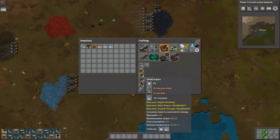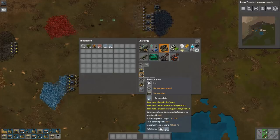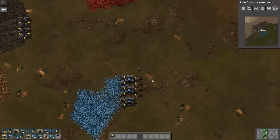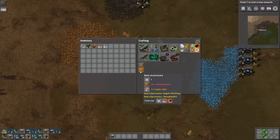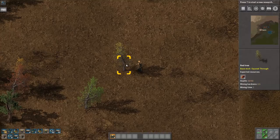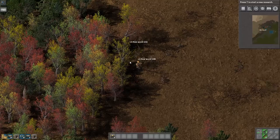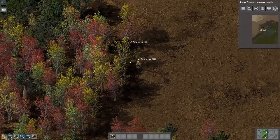The next part is definitely power. I shouldn't have used all mine because this is part of it. If you look at electronics — it is hugely more complex in Angels mods. One of the things it requires is wood, because it needs wooden boards in automated production. The green circuits of the vanilla game are changed into different types: basic circuits and basic electronic boards. Every one tier of electronics in the base game becomes two tiers in Bob's mods.